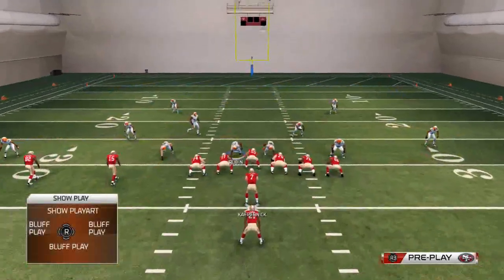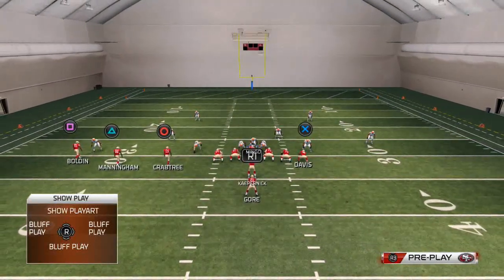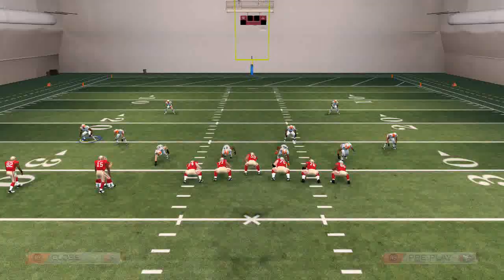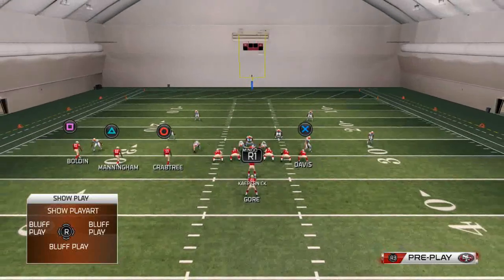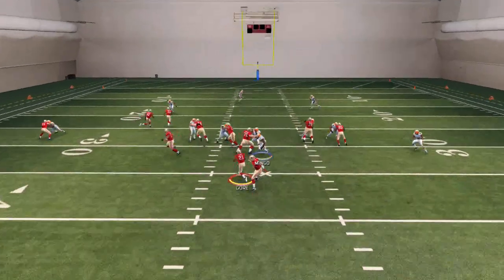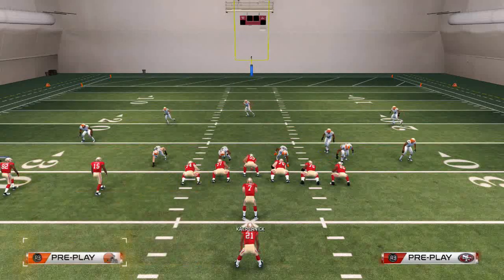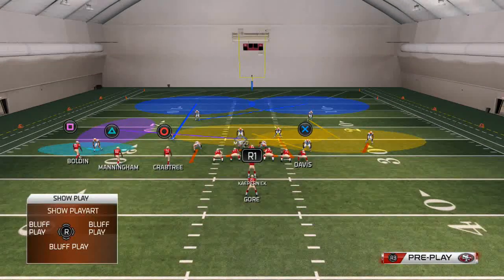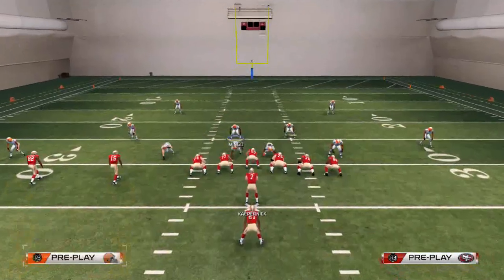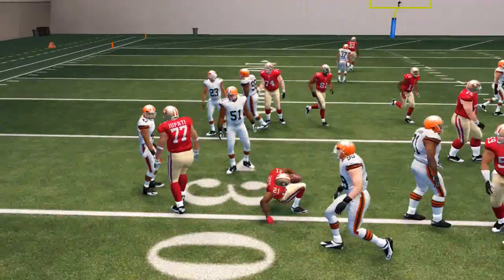Another thing you could potentially do is take Mingo and put him into a deep zone, then pass commit stiff - you'll have that pursuit and can run through the A-gap to muddy things up in the backfield. We were actually pretty successful with that. However, I don't like this tactic because it is a little over-aggressive - if they run it to the left, there's going to be nobody at home and Frank Gore will break off another long run. So for the overall balance of the play, I prefer to put Mingo into a curl flat zone to the left side so he's flowing out there in case they run the strong power left.